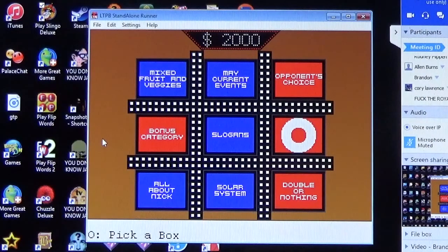Corey goes with Double or Nothing. The question: what TV show featured the fictional band Jesse and the Rippers? Corey answers Full House — that's correct. Now the choice: keep the box or risk it for the opponent's choice. Get this opponent's choice question right for an eighth win, six thousand dollars, and the championship.